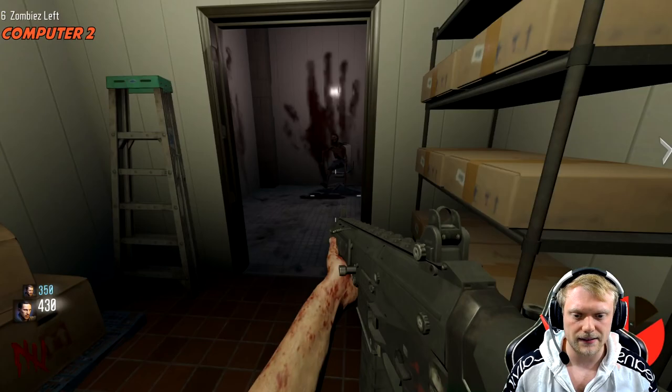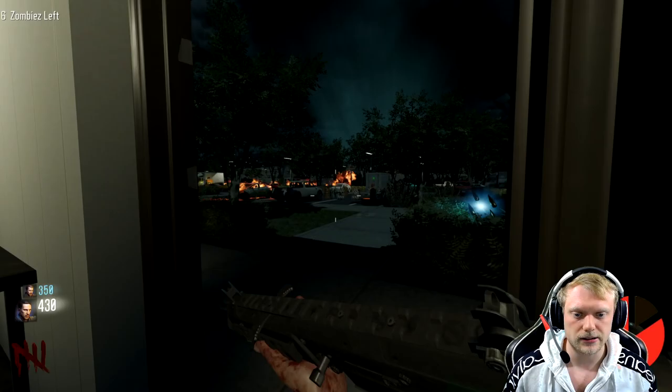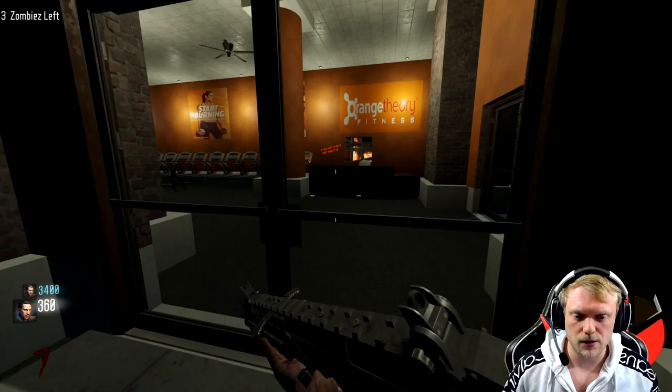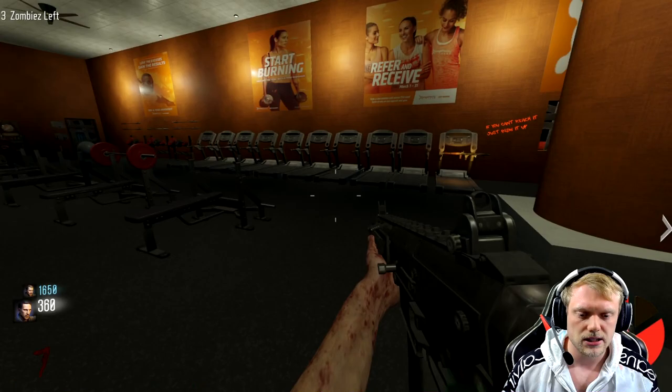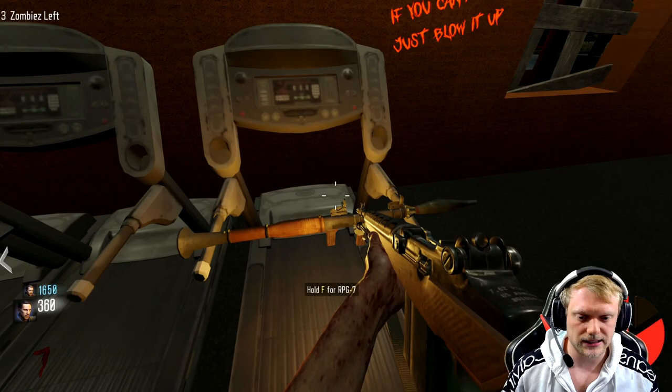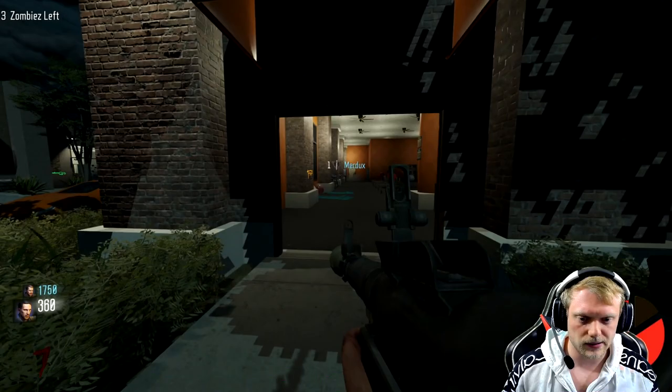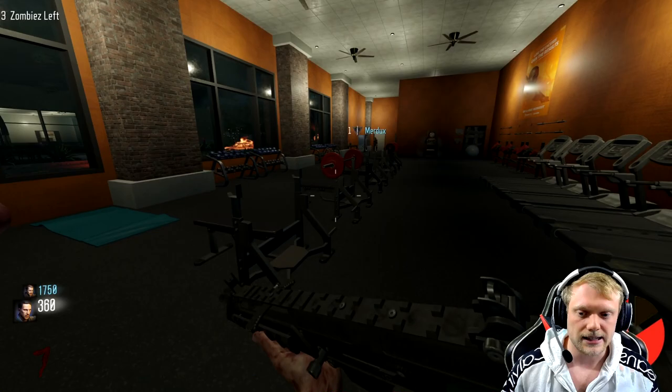We're going to take a left into here and start the second brute force — you just slam that computer. Then we're ready to move on to the next area. We're right outside the restaurant; take a left if you're looking towards the parking lot toward Orange Theory. Now we're going to pick up this RPG, go outside, take a left, and that's where the last computer is. Shoot it and you'll hear the ding. We lost our other gun but it's alright — we have the ACR, which is all anyone ever needs.